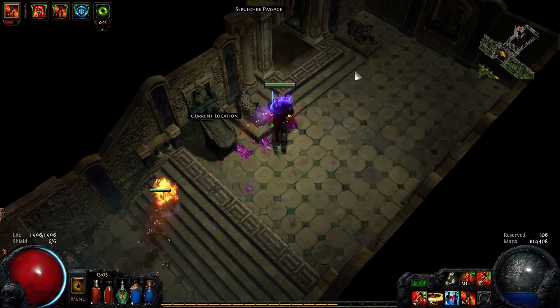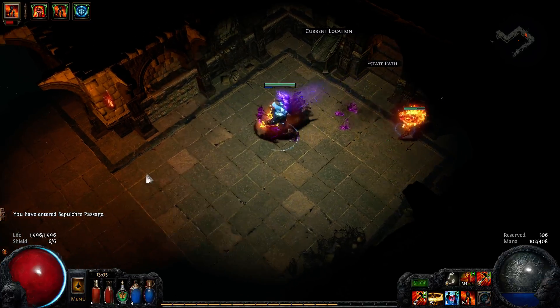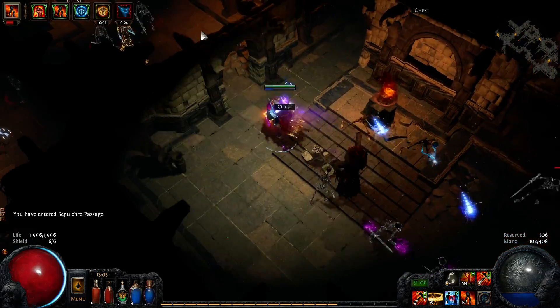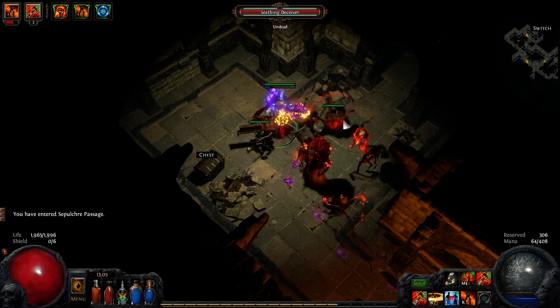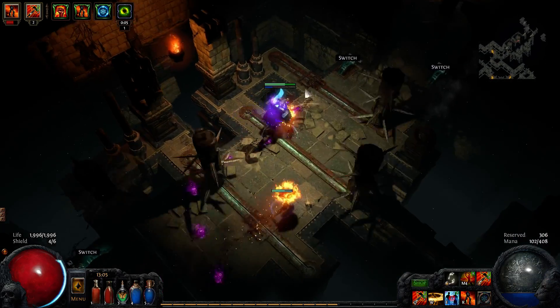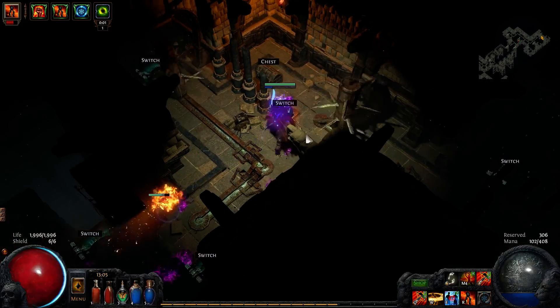This is the first area. Next area — let's keep going. We are currently level 48. This Izaro's Labyrinth is level 33, so that kind of shows you I am extremely over-leveled for this. But at the same time, you kind of need to be.